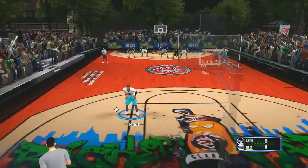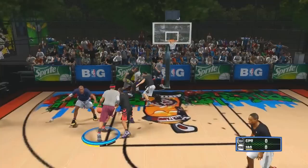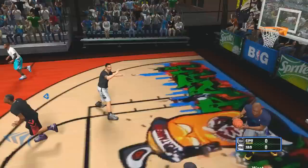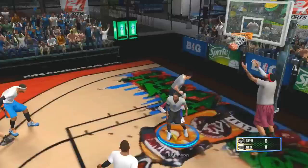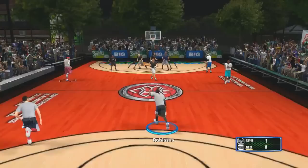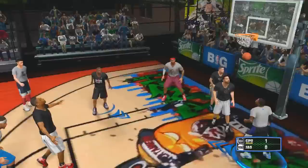And finally, the one and only — the EBC Rucker Park wood court used over the summer. There's no good way to do the reflections, so you have to have reflections turned off for it to show up in blacktop mode. This court is freaking fantastic — I'm still blown away at what a great job Razor did making it.